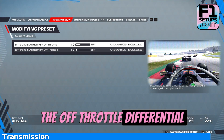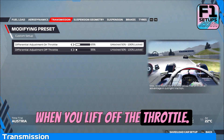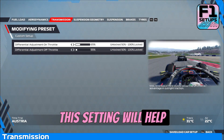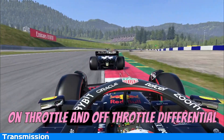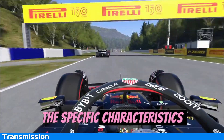The off-throttle differential controls the amount of power that is sent to the rear wheels when you lift off the throttle. For the Red Bull Ring, we recommend starting with an off-throttle differential setting of around 55%. This setting will help the car rotate into corners while still maintaining stability and control. Keep in mind that the optimal on-throttle and off-throttle differential settings can vary depending on your driving style and the specific characteristics of your car.